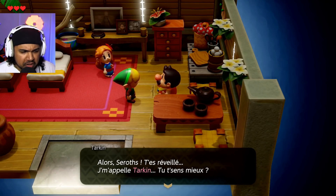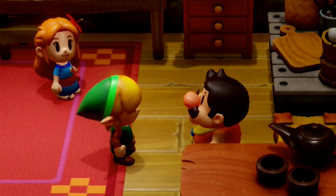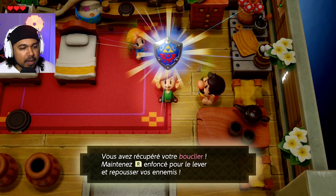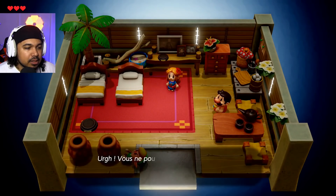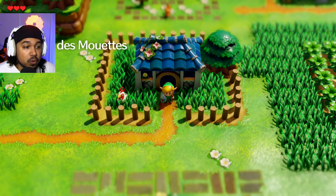Alors Seroths, t'es réveillé ? Je m'appelle Tarkin. Tu te sens mieux ? Comment je sais ton nom ? Eh bien c'est gravé sur ce bouclier. D'ailleurs, il est à toi, je te le rends. Vous avez récupéré votre bouclier — maintenez pour lever et poussez vos ennemis. Je voulais casser les pots, mais en fait c'est pas possible. C'est ce que tu fais en général dans Zelda quand tu commences, tu destroys des pots.